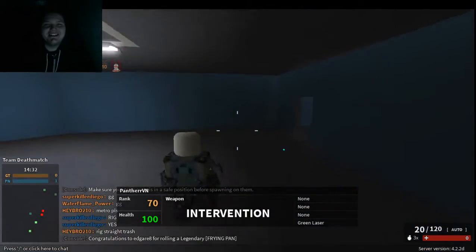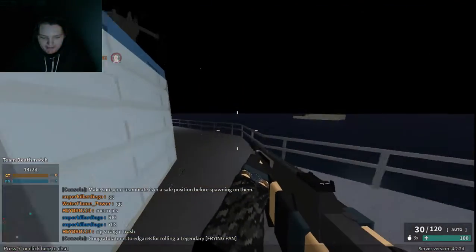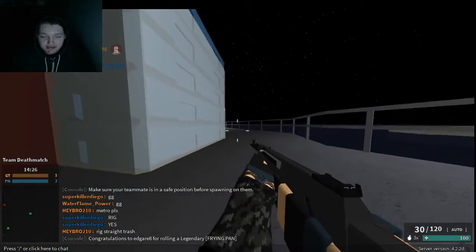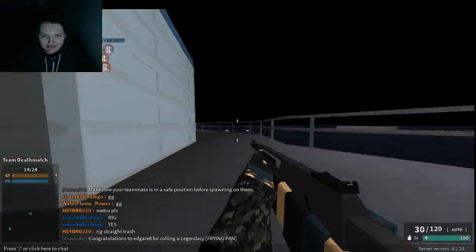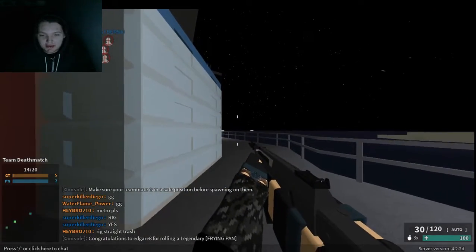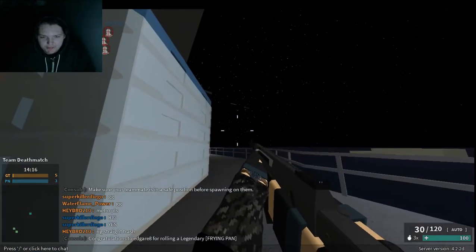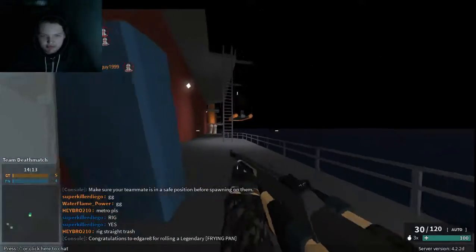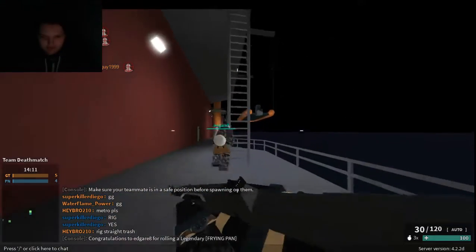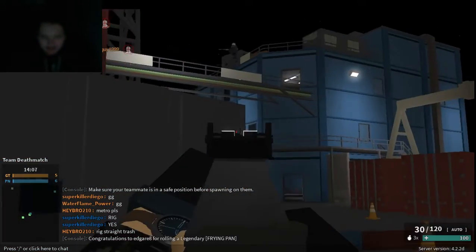And then die, because that's what happens. For crouching, you press C and just teabag. Or to get up, you press X. And to run, you can either hold shift or double-press W, which I'll demonstrate now.